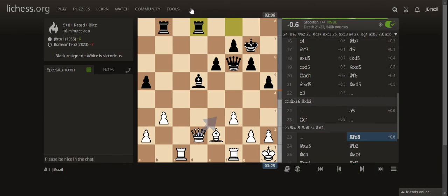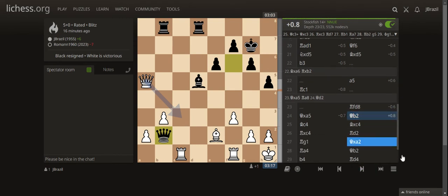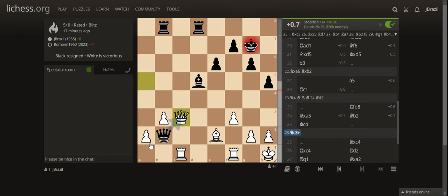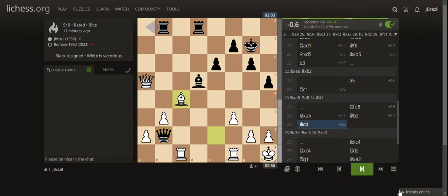He went for Rook fd8, then I took the pawn on a5 with Queen xa5. He played Queen b2, infiltrating my queenside. I went for Bishop c4. The engine suggested I should have taken the queen — that would have been an easy win because I'd have two passed pawns, which are very hard to stop. Instead I played the bishop, which the engine doesn't like.